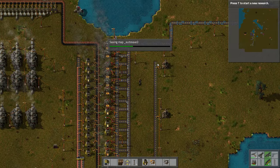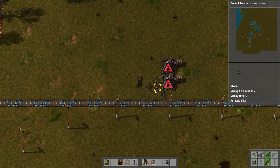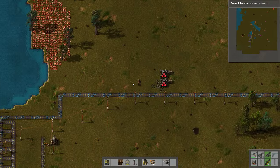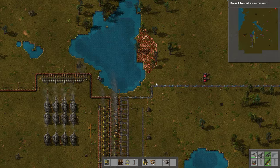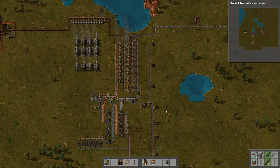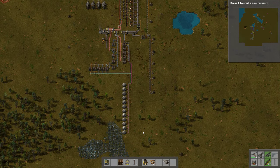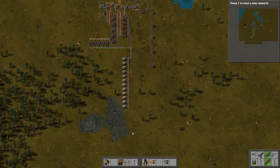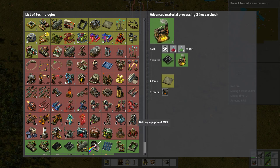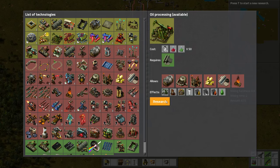At this point my stone production is starting to become more important, and I don't actually have any kind of stone production going on right now. I have some stone over there, but it's not too much. I've got a large section of iron ore here. Let's actually start on some new research — here's plastics. Plastics is going to require oil processing, and I can research that.